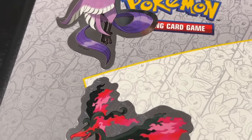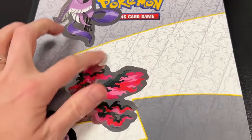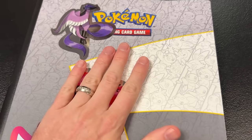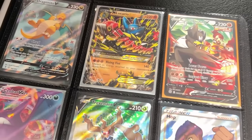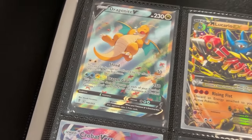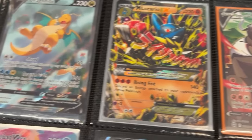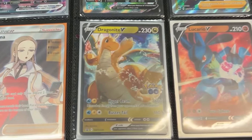Yes, you can have that code card. Next binder: we have Galarian Articuno, Galarian Moltres right there — but no Galarian Zapdos. The first page, first row is off limits. We got Dragonite Alternate Art, Mega Lucario, and the Single Strike Urshifu V — all off limits, not for trade. But let's take a look at what else is in the binder.